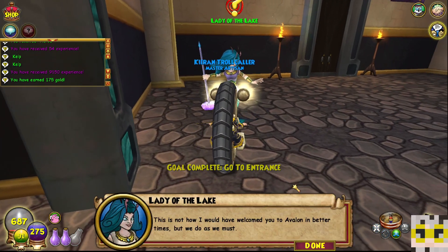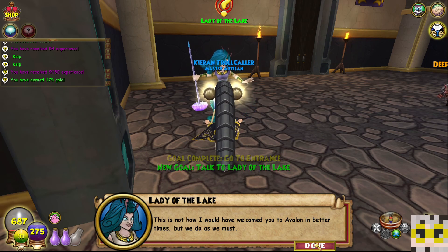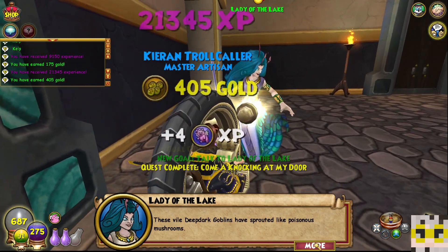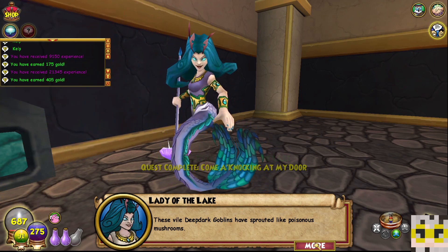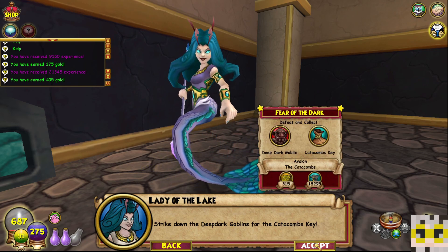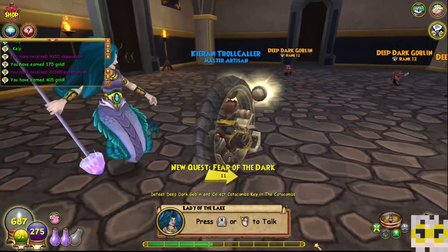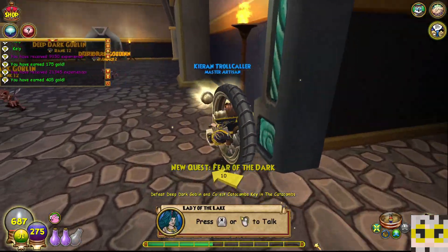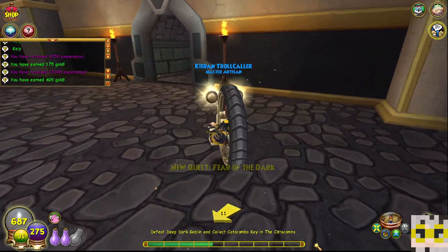There she is. 'This is not how I would have welcomed you to Avalon in better times, but we do as we must. These vile, deep, dark goblins have sprouted like poisonous mushrooms. The catacombs are locked and I'm sure they have the key. Strike down the deep, dark goblins for the catacombs' key.' That is our mission and we're definitely going to do that. I just need to get a few wisps first before we jump into action — that last fight did a number.